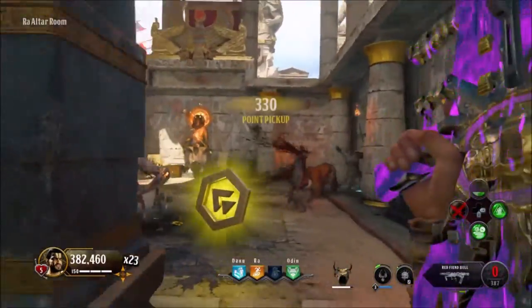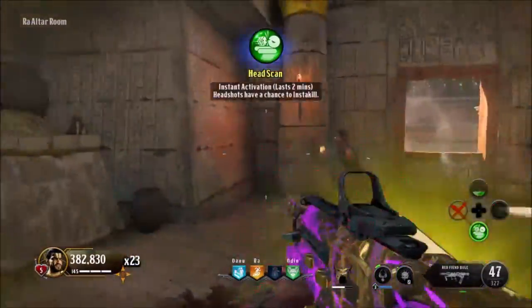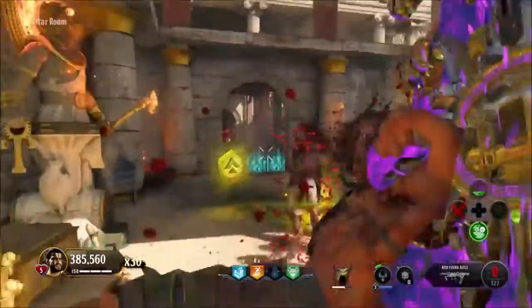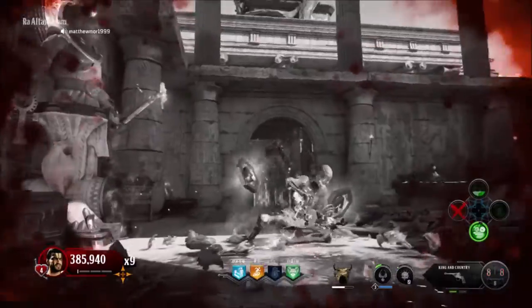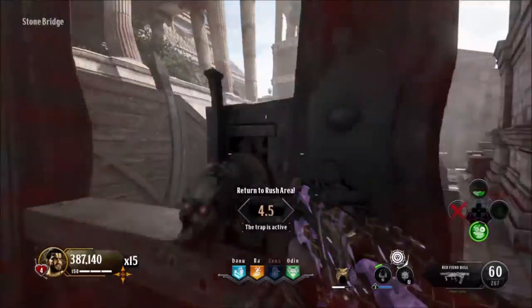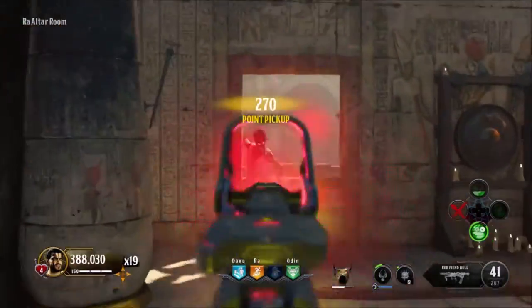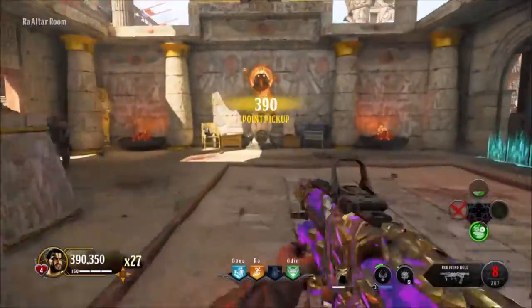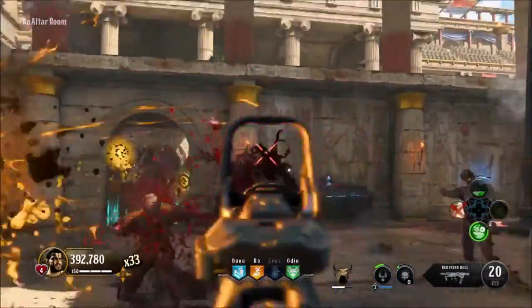For the zombies, it's been a whole lot of gameplay balancing. The first change is increased player health in casual, normal, and hardcore difficulty in classic mode by 50 points. So when you go in, you start off with 150 health. For normal difficulty, this has been increased to 200 health.